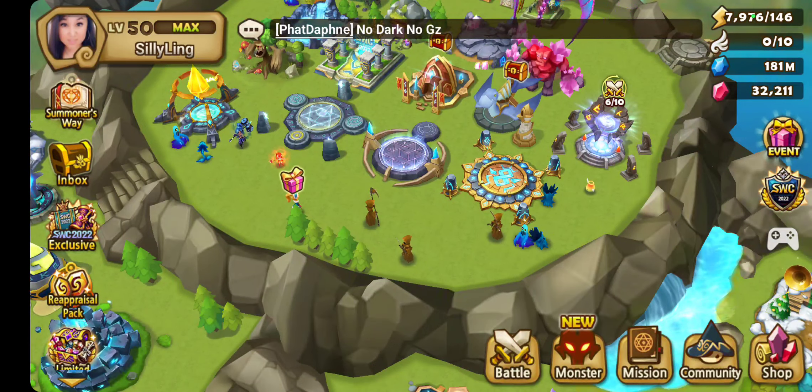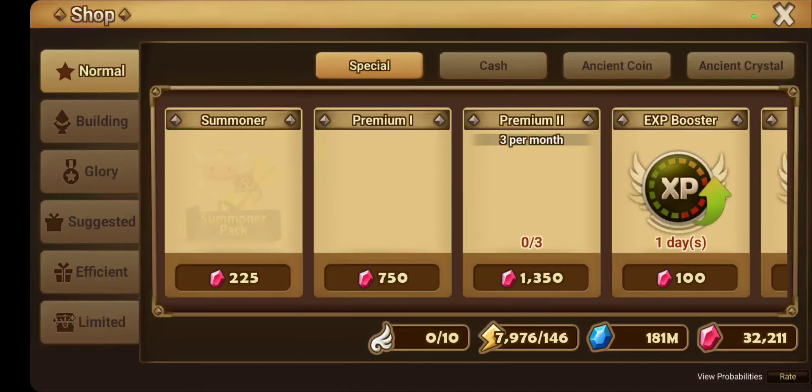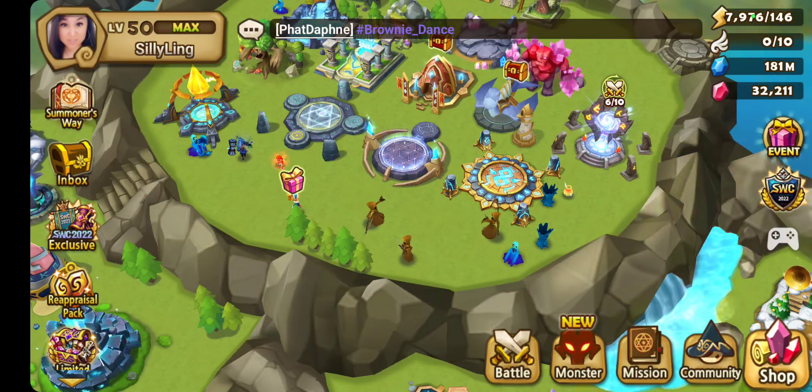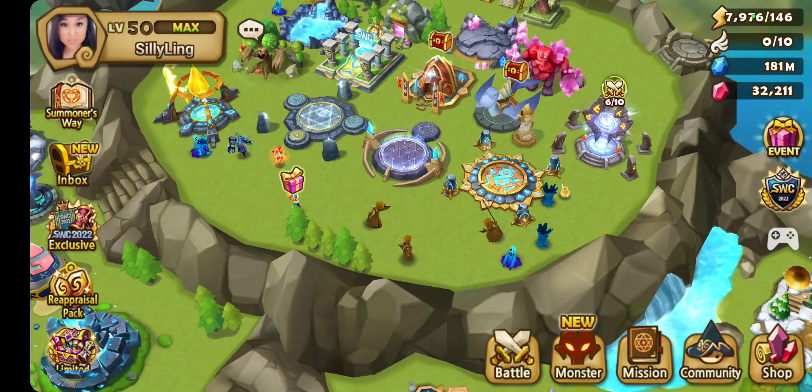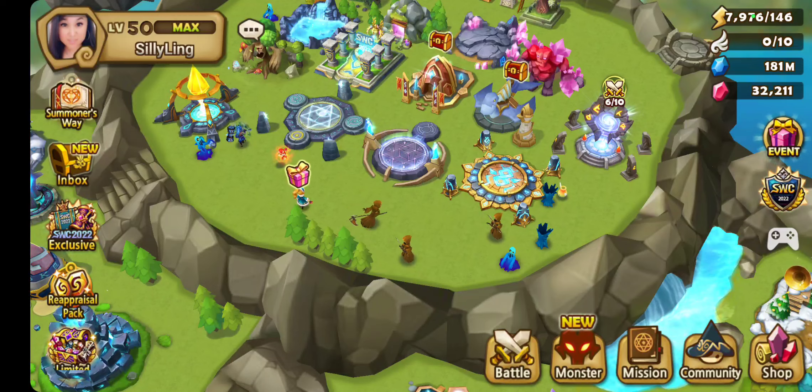Also, they said they're giving out freebies because of the event that just ended. So you want to click on shop, click on efficient, and then you're going to get this appreciation gift. It's going to be one scroll of each attribute — water, wind, and fire.